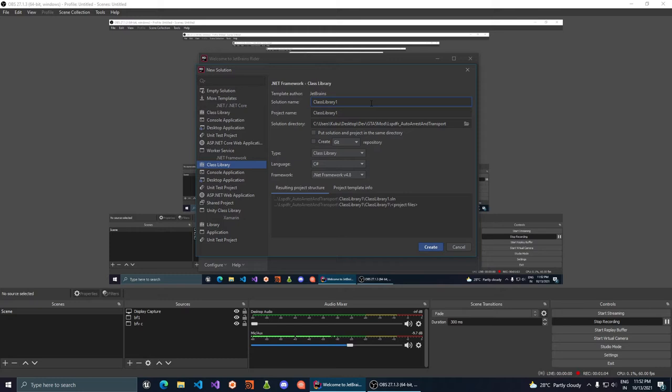What we're going to do is create a mod where, when you press a key, it takes all surrendered suspects within a specific range of the player and spawns or gets the closest cop to each suspect, assigning them the task of arresting that suspect. That's basically what this program is going to do.